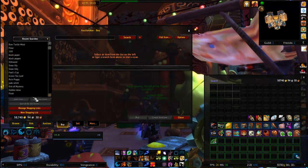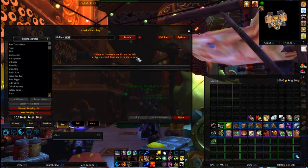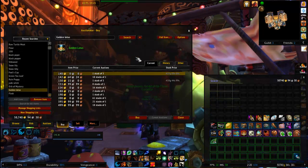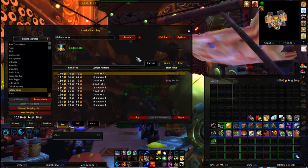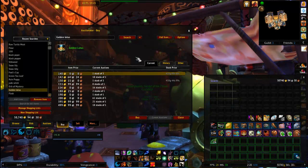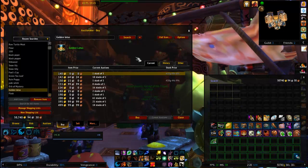For any type of auction house activity I highly recommend Auctionator because it is going to be a lot easier when you're searching prices and finding out what you can sell. For example, if I just wanted to sell five Spirit Flasks, I just drop it in there and it shows me that Spirit Flasks are on average going about 208 gold 10 silver on the server right now. You can also just type in and search for an item. Currently Golden Lotus has been dropping in price on my server, so we'll have to look at another farming spot.